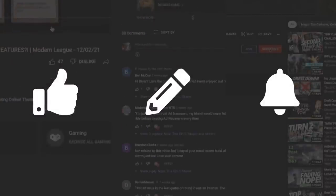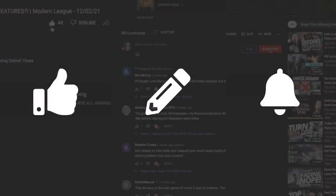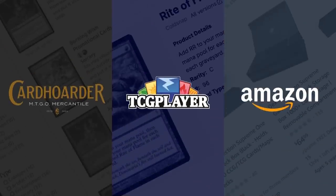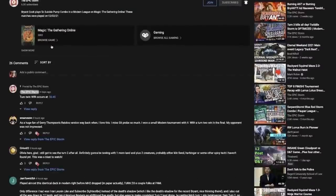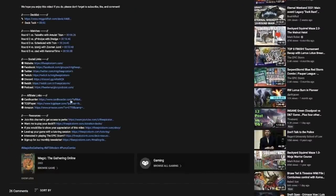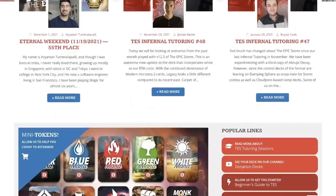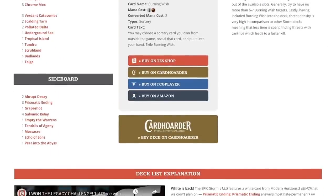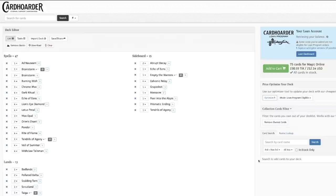Hey, you're still watching — don't forget to like this video, leave a comment, and subscribe. If you're looking to make a purchase from Card Hoarder, TCG Player, or Amazon and want to support us, open our description to find our affiliate links. We've also included a Card Hoarder button on our website that will load the Epic Storm in your Card Hoarder cart to make life simple.